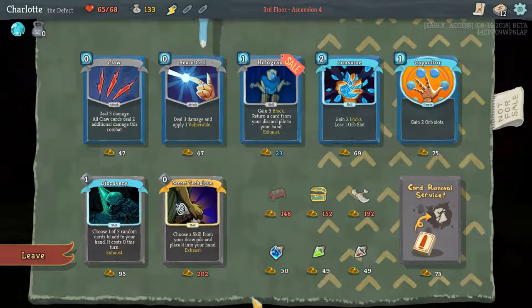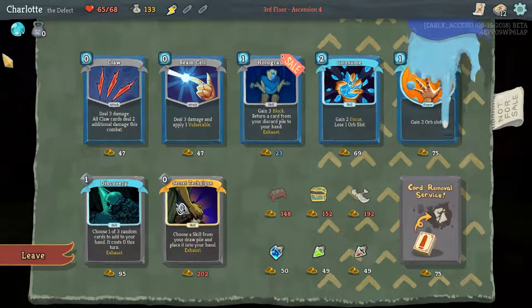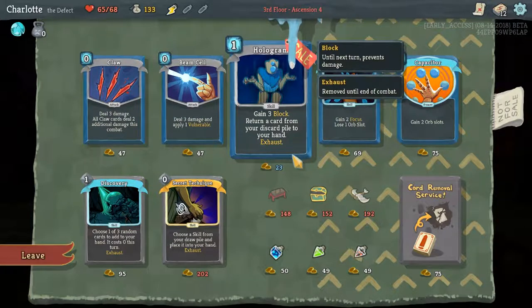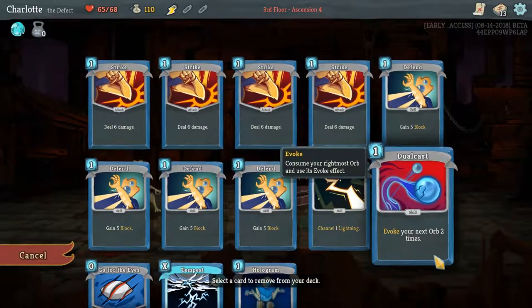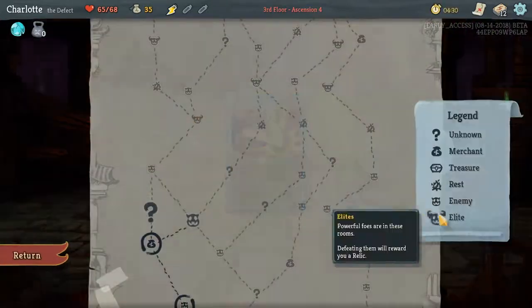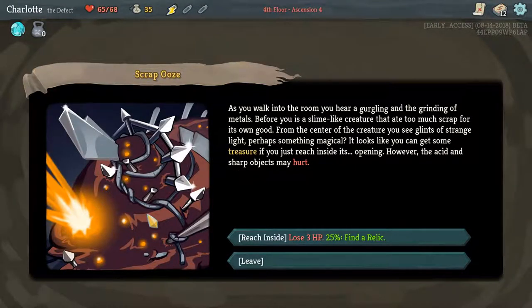This game's in early access, it updates all the time. Hologram's good, especially when you upgrade it, and it's on offer. I'll take Hologram and remove a card - I'm going to remove a Strike. Keep that deck lean.